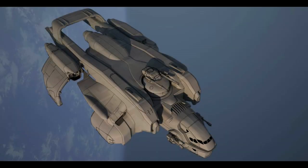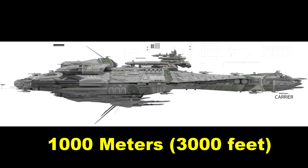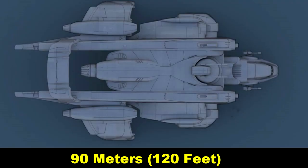The Starfarer is the third largest vessel in Star Citizen at the moment. The Bengal is the largest at a kilometer long, and the Idris Corvette made by Aegis, if I'm not mistaken, comes in at 140 meters. The Starfarer comes in at 90 meters. It is a two-person tanker vessel.